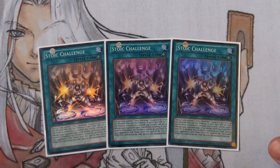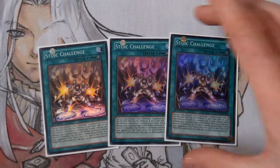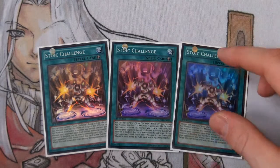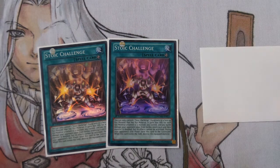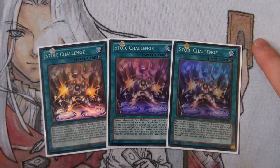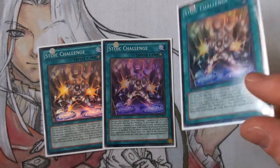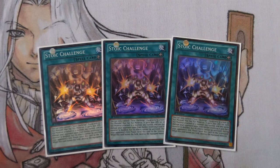The 'effects cannot be activated' clause refers only to the equipped monster — not your opponent's monsters, otherwise this would be the most busted card in the world. One very important thing: because you mainly use this with Gaia Dragon, Gaia Dragon's piercing effect does not activate — it is a continuous effect. Therefore Stoic Challenge does not negate it. So if you attack into a Drago Sack token or Dandelion token with a Gaia equipped with Stoic Challenge, you still get the piercing damage, and it's doubled.